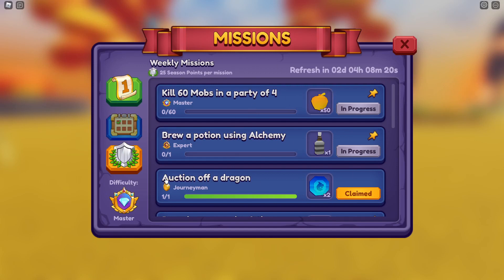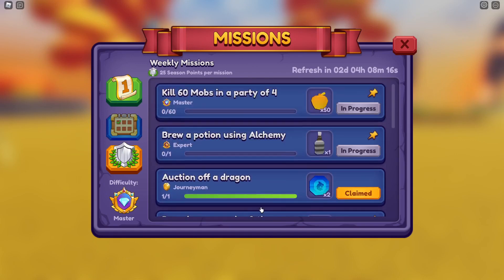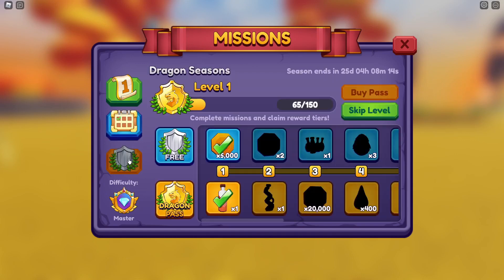These really sort of push you up the mission table. So you go through, you do these, and then down here on this shield, if we click on that, this is where you work your way up towards the dragon. Currently I'm level one. I've got 65 out of 150 points. I've unlocked these two levels. This level — the blue line — is free.